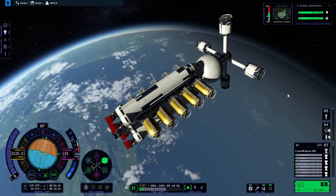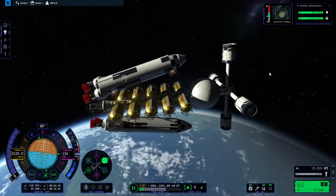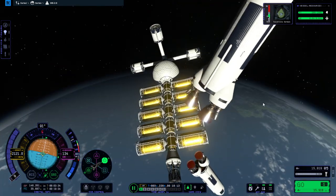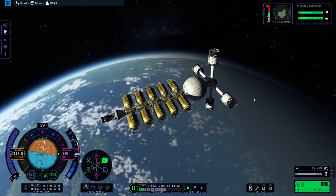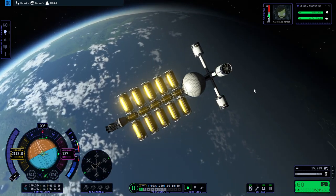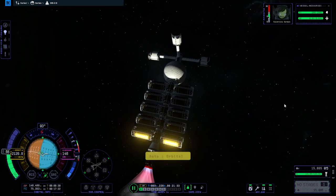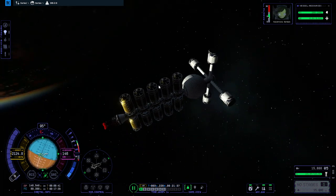I want to deorbit those boosters — separation. A little bit of spin to them, but okay. And finally our spacecraft is free. Maybe we should be rotating — give the little habitat portion some artificial gravity. It's not a long enough arm for much artificial gravity, but still. Shut down — finally fully in orbit here. This is an interesting way to keep the fuel cell, by the way, if you take the fuel out from this end of the tanks.